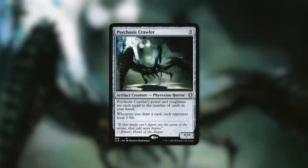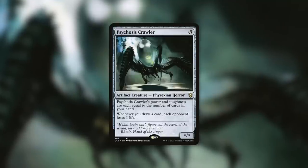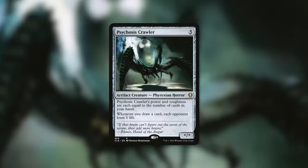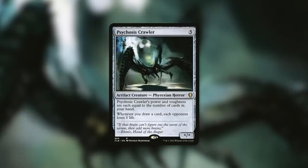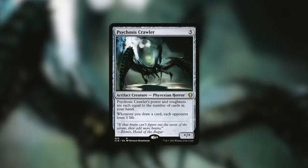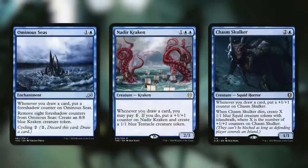Psychosis Crawler is an incredible card for this deck. Its power and toughness each equal the number of cards in our hand, which can be massive, so this can be a big threat in itself. More importantly, whenever you draw a card, each opponent loses one life. We're going to be drawing an absurd amount of cards, draining opponents every single time we activate our commander by two each — six life total with three opponents. We can drain them incredibly quickly and take them out.